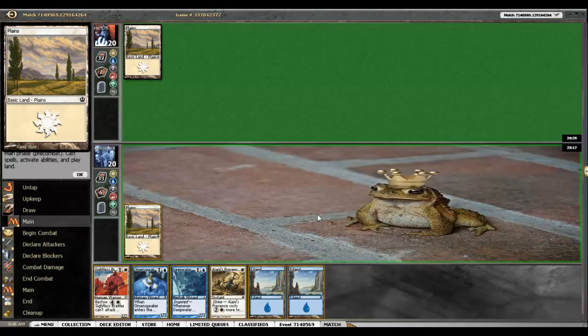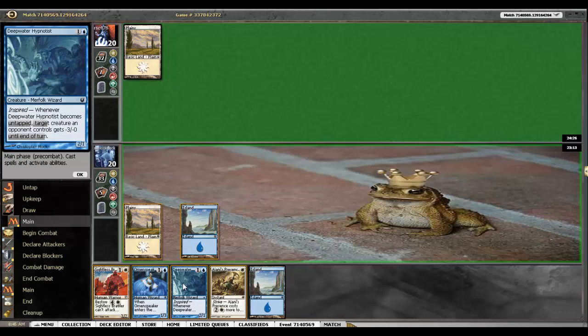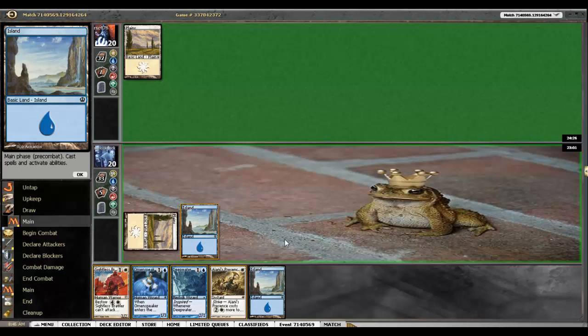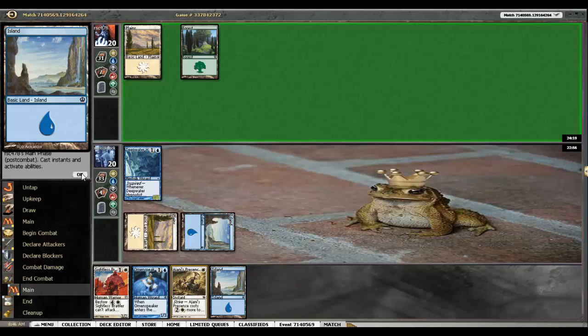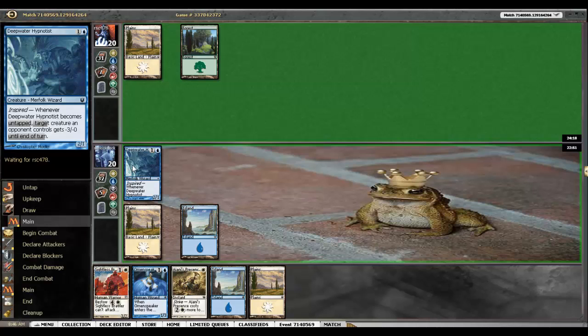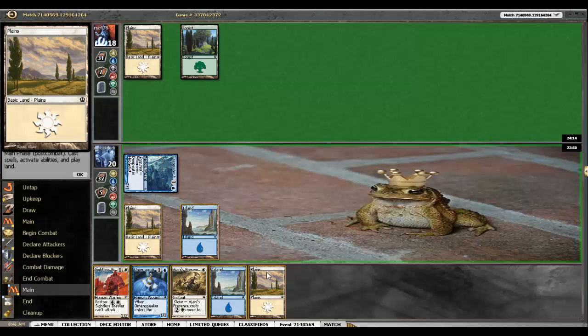White. There's a bunch of white 2-drops. I can scry here, or I can try and get beats on. What's more valuable — scrying the 2 so that I can kind of plan out the next couple turns, or getting in 2? I do have another land drop. Let's go for 2. Kind of rewarded if my opponent doesn't have a 2-drop here — rewarded in the sense where I got 2 damage in. With the game plan that I want to have, it'll end up being worth it.